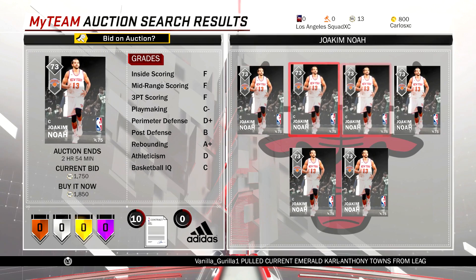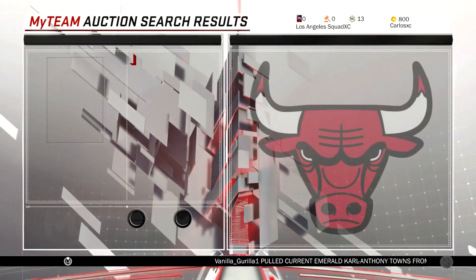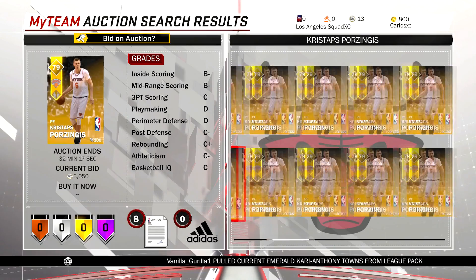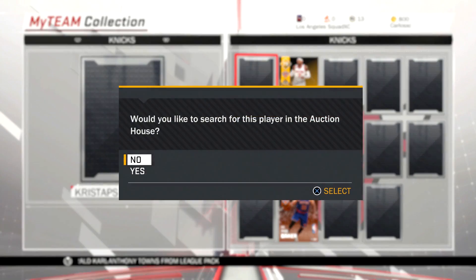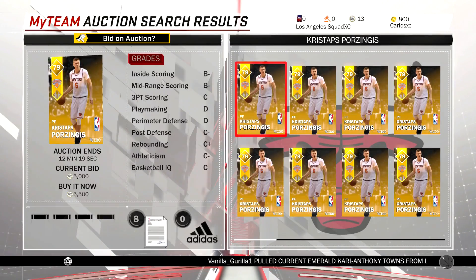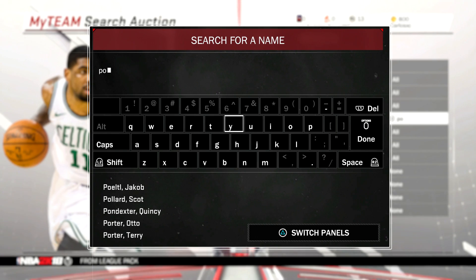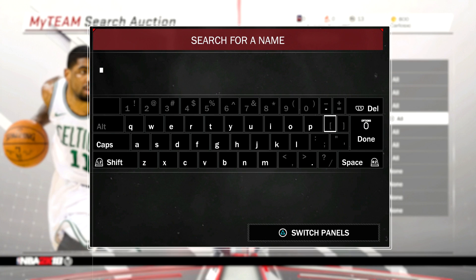It's a lot faster than going in the auction house and searching the name or searching a certain tier. So just go to your collection and quickly search the player — see how fast it is. It's a lot faster than typing in Porzingis. It is a little bit limited because you can't search all the Knicks players at once — you have to go one by one. But it's still faster than doing it in the auction house. We're just going to search for Porzingis right away. You see how long that takes — it doesn't really take that long. With the auction house you've got to search, go through it, press circle, it resets, and you have to type in Porzingis again. So it's definitely a lot faster.